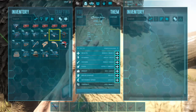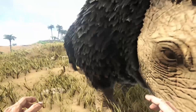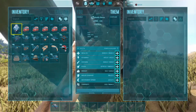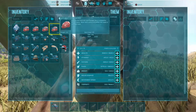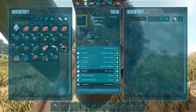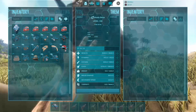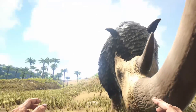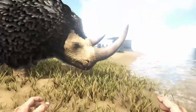Coming in at number 1 is the Woolly Rhino. The Rhino is a very powerful creature — if anything gets in your way, you can mow them down. He literally walks over trees and gathers thatch as he goes. Even though he is number 1 on this list, this isn't to say he's better than the Mammoth; it just depends what you're gathering. But his attack power is phenomenal and he is the best thatch gatherer in the game. If anything gets in your way, you can easily take it out. That's all for today's video — subscribe, like, and I'll see you in the next one.